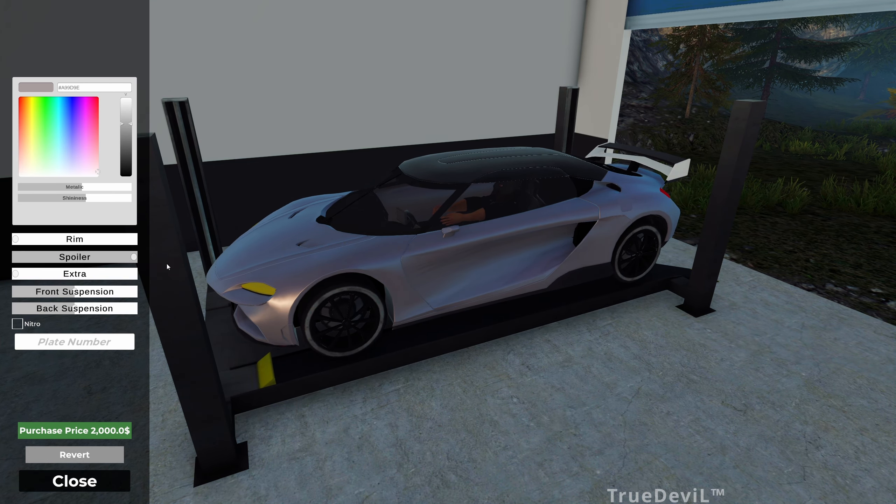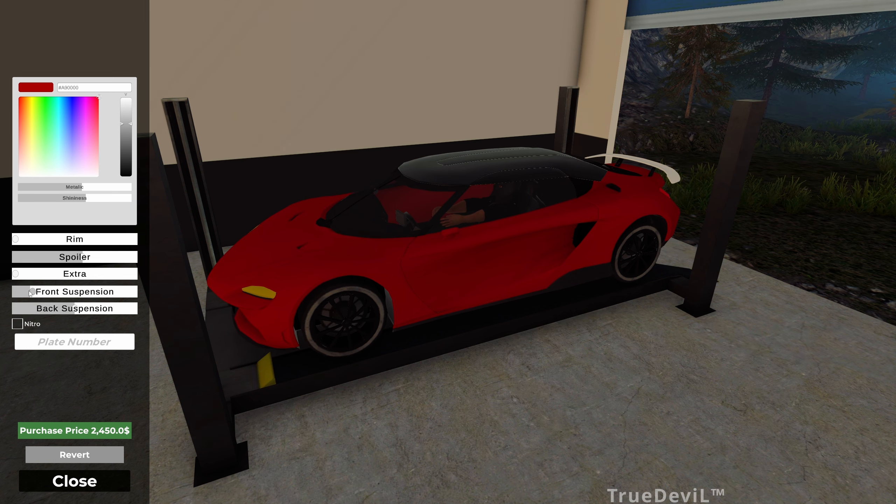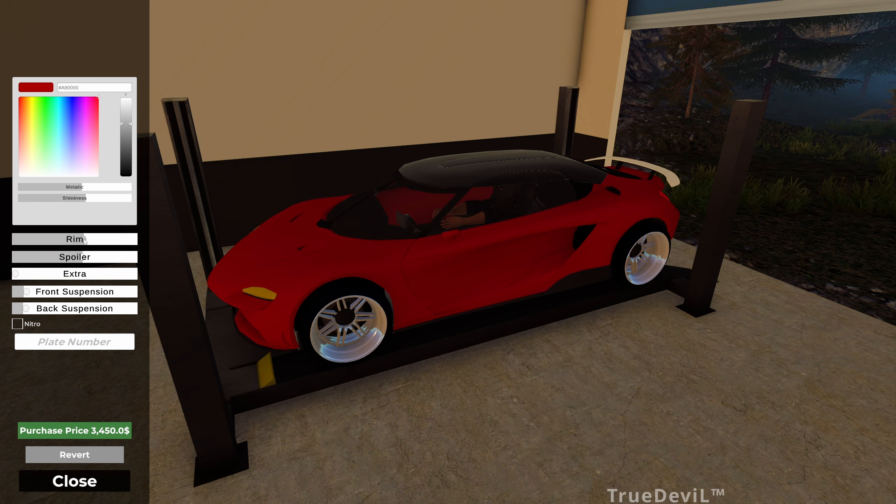We can put a spoiler on it. We can't turn the car at all, but we can put a spoiler on it. We can change the color of the car — bright red. We can lower the suspension, put nitro on it. Oh my god, we can put police lights on it! Just police lights, that's it. And then we can change the rims to different rims.